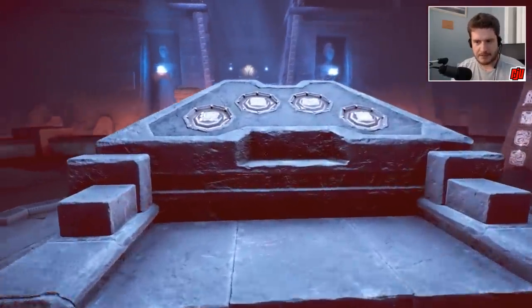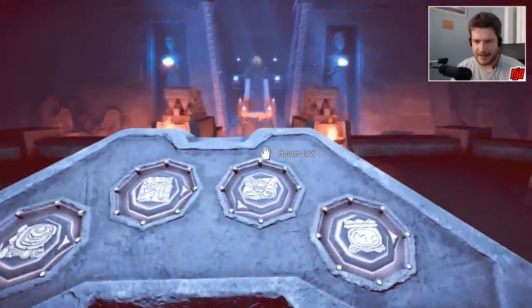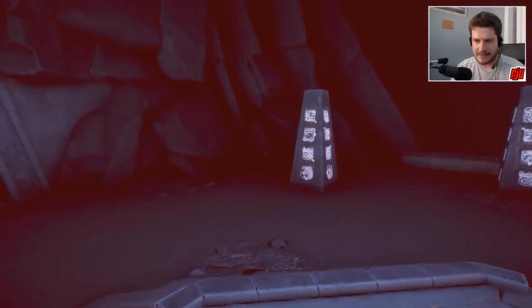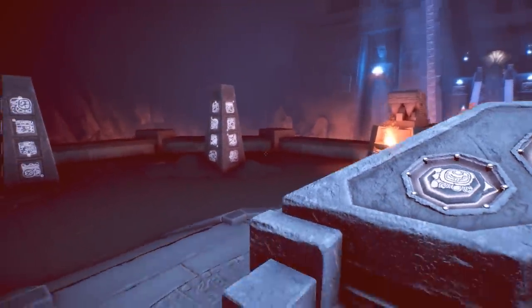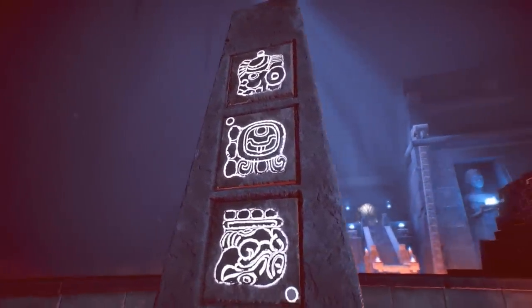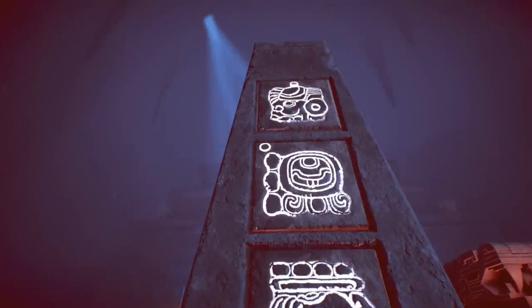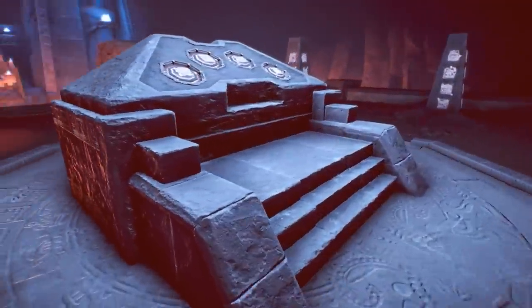We've got four symbols here on four dials and I have identified all four of the symbols, or at least I think I have. Definitely number two, three and four - they were on the pillars to the right and there was one back there. The one on the left I think is on this pillar here, the second from the top. It's kind of hard to tell because a lot of the symbols look very similar to each other, but I think minus a couple of shading issues that's the same pattern. The circle on this one is pointing to the top left, so let's also turn the dial so it's pointing to the top left.